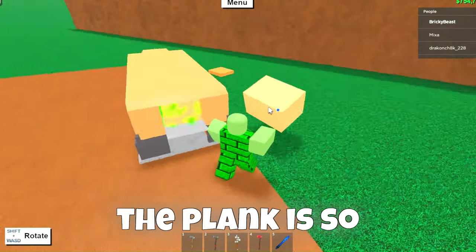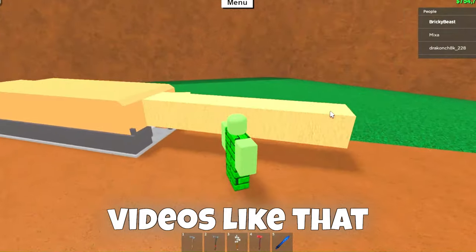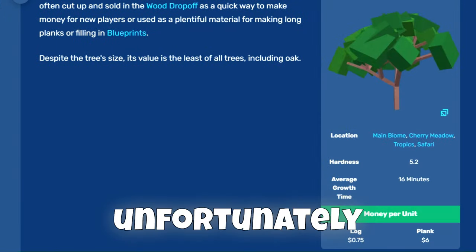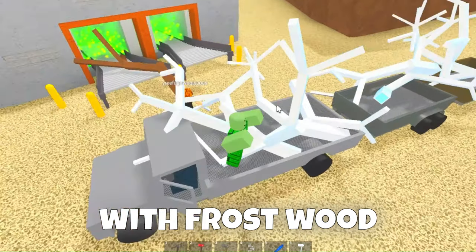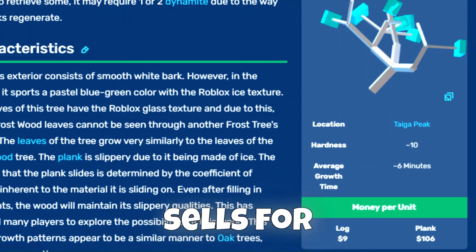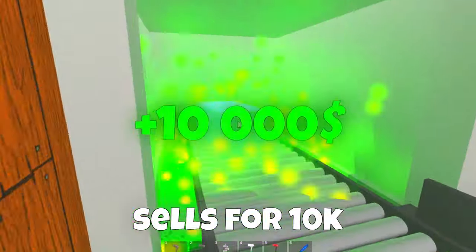The plank is so huge! Unfortunately elmwood sells for only $6 per unit, so if you want to get a lot of money, you can do this glitch with frostwood. The plank will be a lot smaller, but frostwood sells for $106 per unit, so a plank sells for $10k.